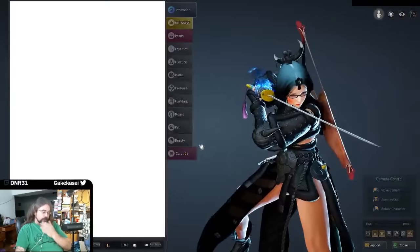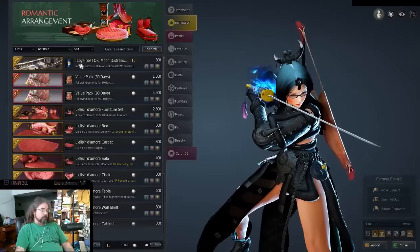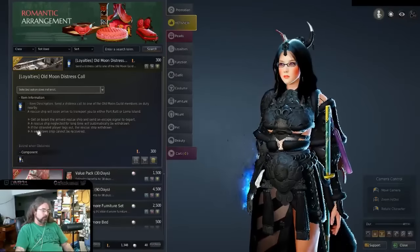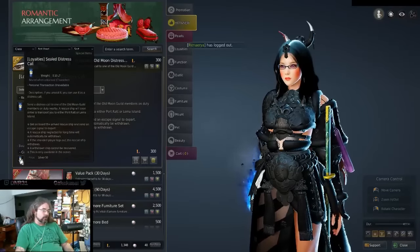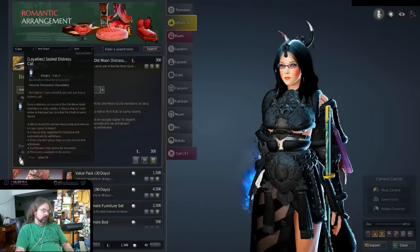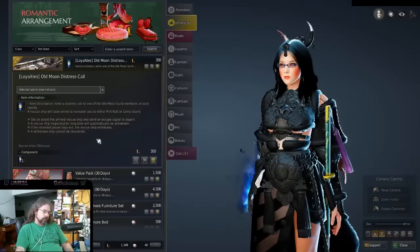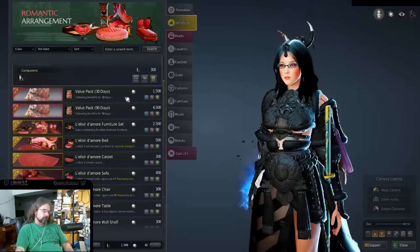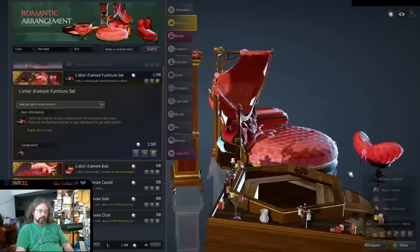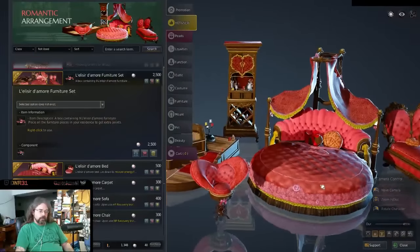This segues right into all the other stuff. What came with this too is the Old Moon Distress - a sealed distress call. Every three days you can get one; if you're stranded out in the ocean it calls a boat. Here's the set - so if you win the grand prize you can get this set. That's pretty cool.